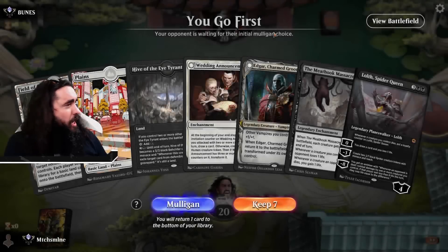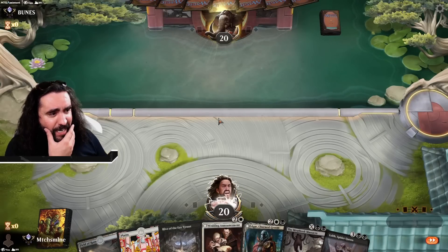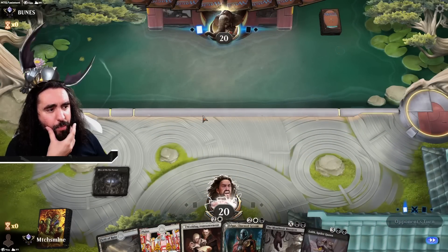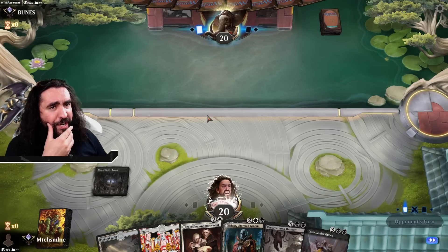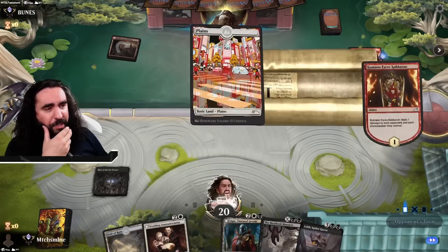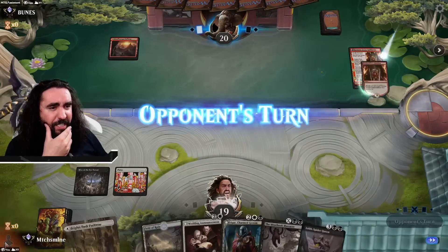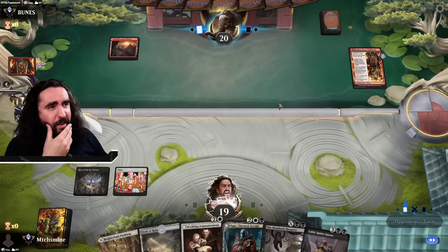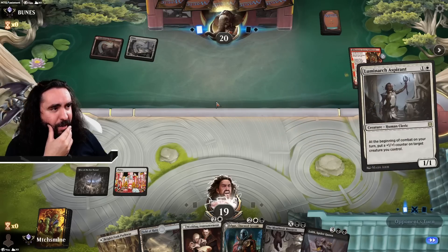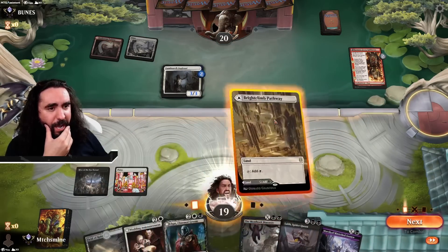Alrighty! I just thought I muted my microphone, but I haven't — I was a little bit confused for a second here. We're going first — I like it! We do have the Wedding Announcement. All we need is one more land or two and we're super happy. We're up against Boots — oh, it's another Boros deck! Come on, people, there are other decks you could play! The Luminarch Aspirant — okay, that is the worst that could happen here, just the freaking worst that could happen here!